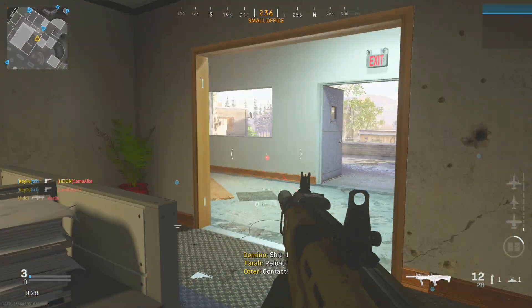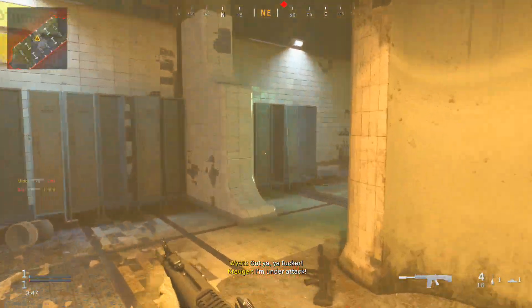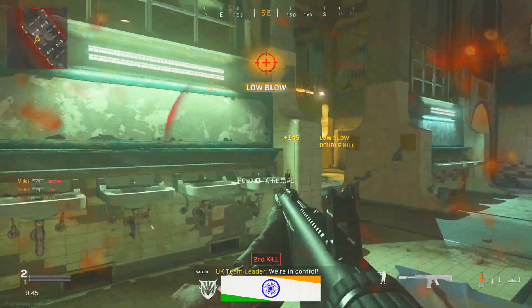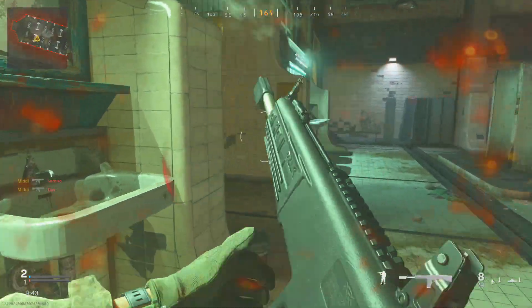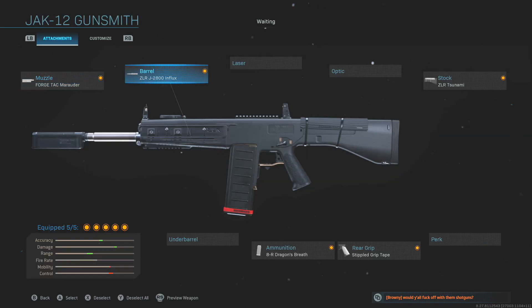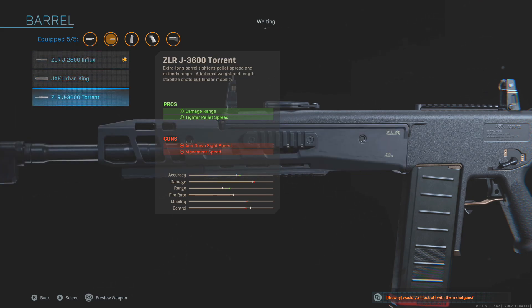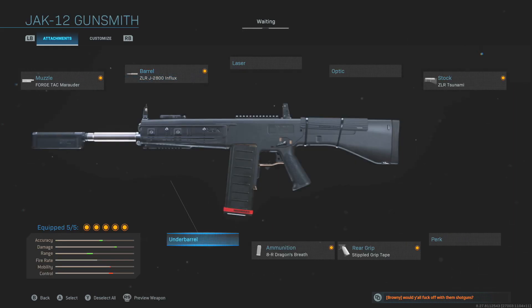This thing is really good — it's got really high potential to be an overpowered gun, just like the two new guns that came out recently, which were extremely overpowered. The Jack-12 is pretty standard in terms of what comes with it: just like every other shotgun, you've got tactical suppressors, forge tac, and monolithic options. For barrels, you're either going for widespread for close proximity or a tighter slug round build, depending on what you want.